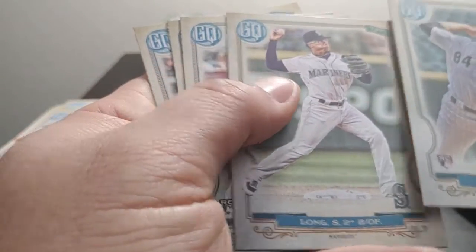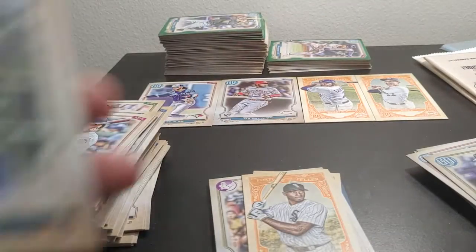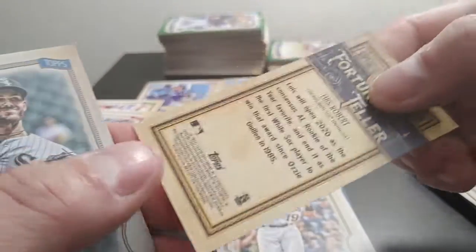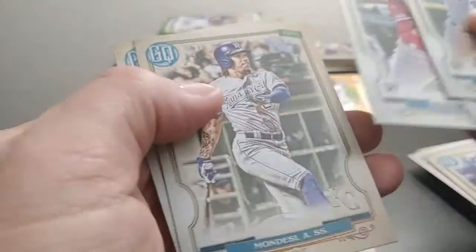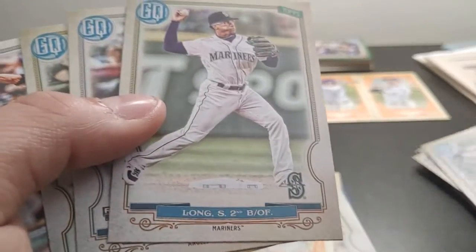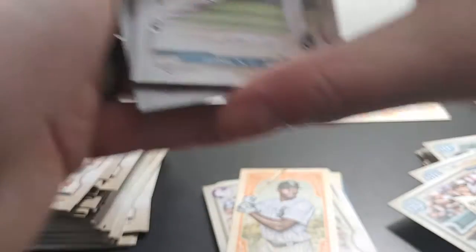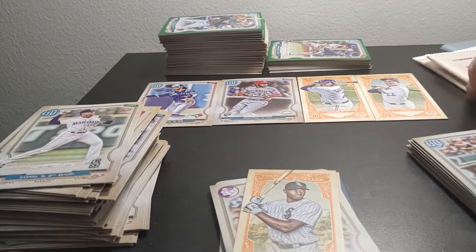Dylan Cease, Shed Long, Matt Theis, there's a Luis Robert fortune teller — that's something. Mindo, Seay, and Mauricio Dubon. No bazookas, no logos — one, two, three, four rookies out of that pack. Not bad, that'll actually make up for it a little.